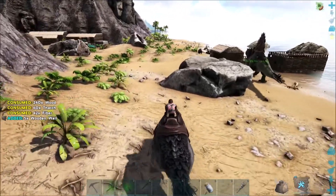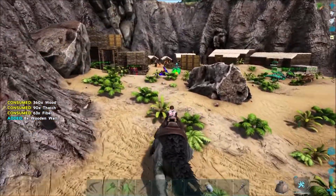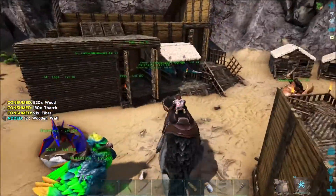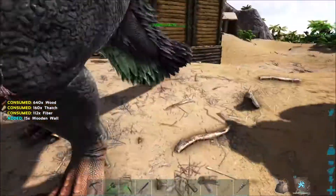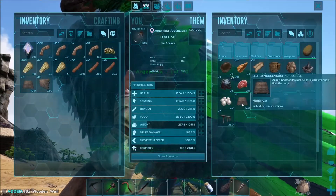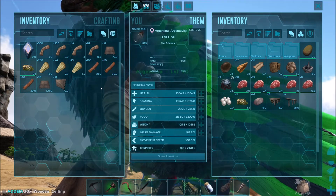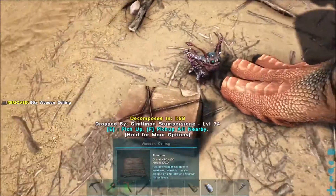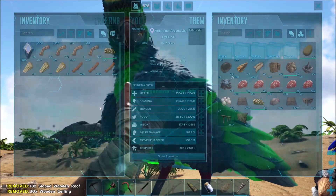I think the big boy we're going to end up putting out on one of those rocks out there, because it only makes sense to me. I think I will make the roof out of thatch. So all these sloped roofs I made are completely superfluous, as are all the ceilings — but the walls are not. Let's put them on Argentina for now, it's not a big deal.